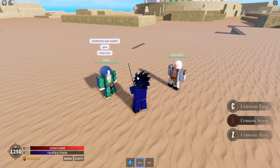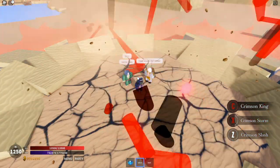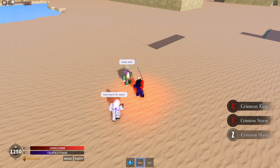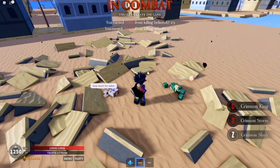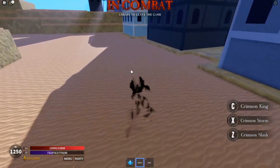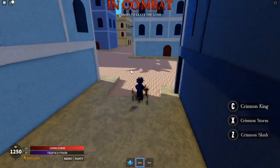We found some people here — someone has a Saber. They look like some beggars; let's go kill them. I'm gonna turn on Haki. Maybe one shot both of them — that is crazy! They really want to take my Saber. But yeah, the cooldown is about 15 seconds for that move.